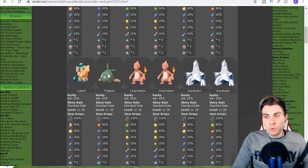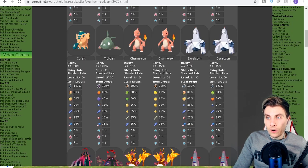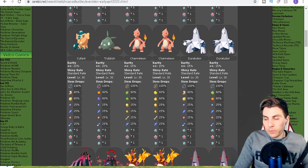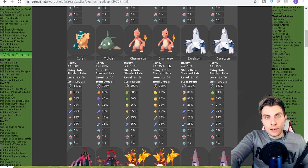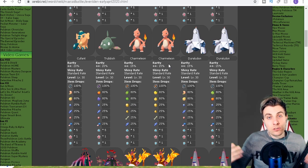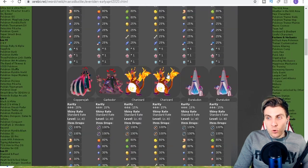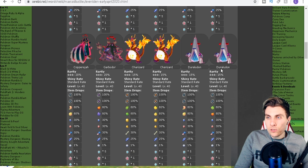Moving up to two-star raids, you've got Cufant, Trubbish, Charmeleon, and Duraludon — the evolution of Charmander appearing here as Charmeleon. It's kind of nice because recently we had access to the Kanto starters, so now we've got Charmander back as well, which is quite nice for everyone.